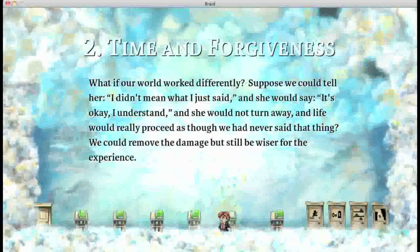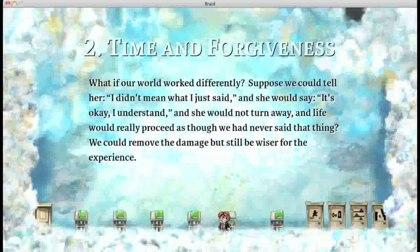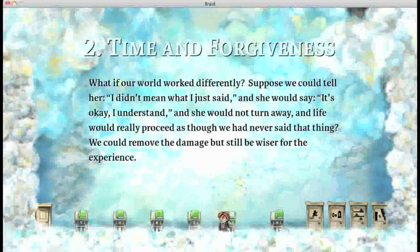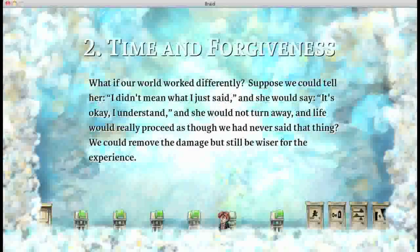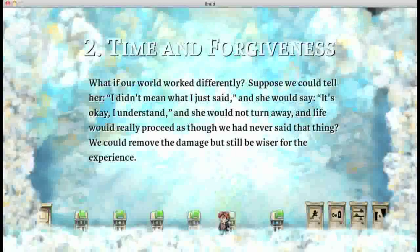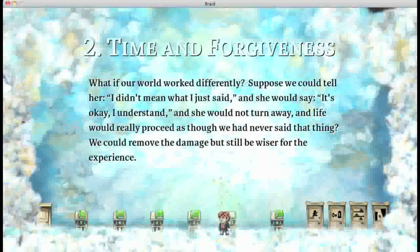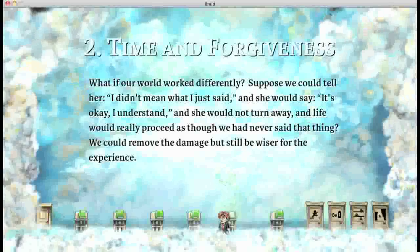What if our world worked differently? Suppose we could tell her 'I didn't mean what I just said,' and she would say 'it's okay, I understand,' and she would not turn away, and life would really proceed as though we had never said that thing. We could remove the damage, but still be wiser for the experience.